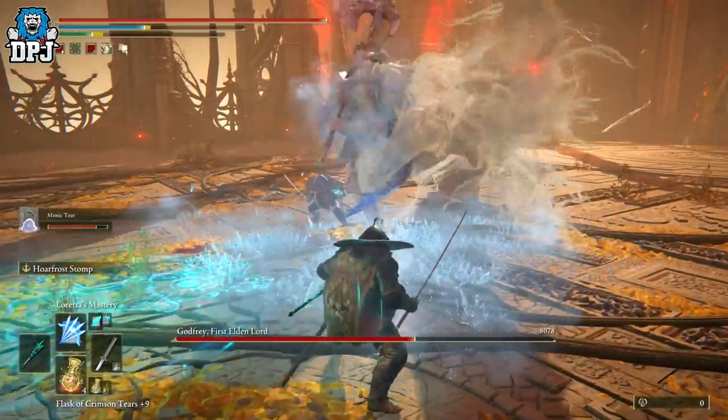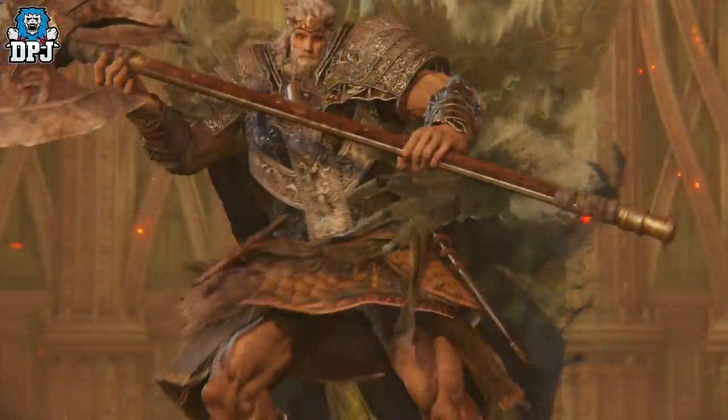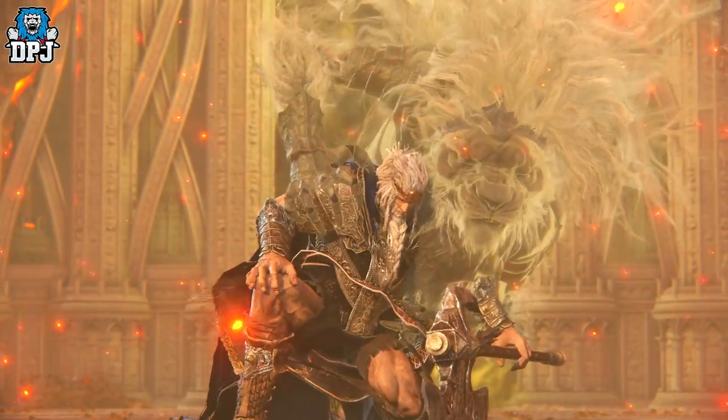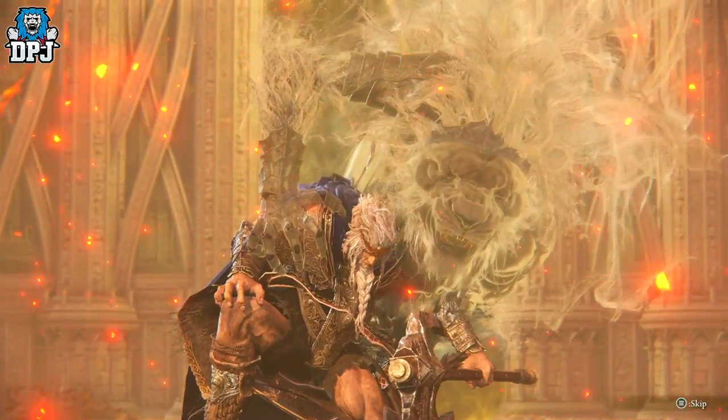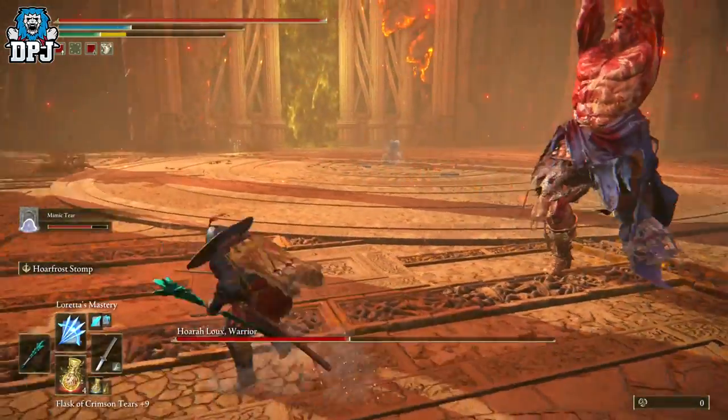It's that easy — the boss is just concentrating on the Mimic and doesn't care about you. When it gets down to half health and you go to phase two, run backwards and the boss goes straight back to your Mimic.